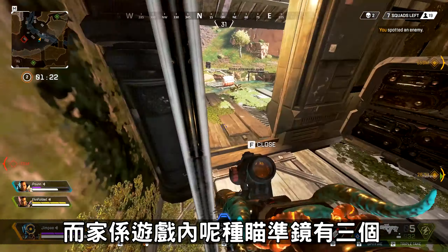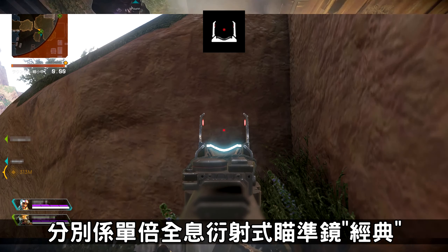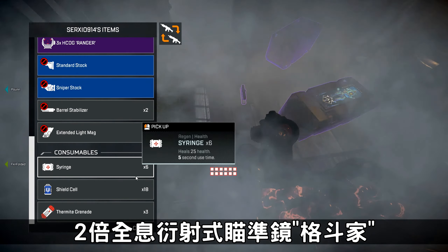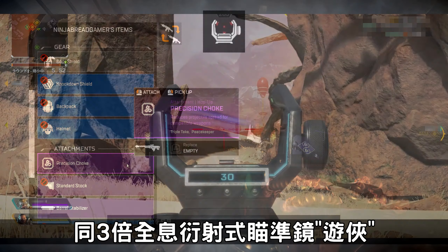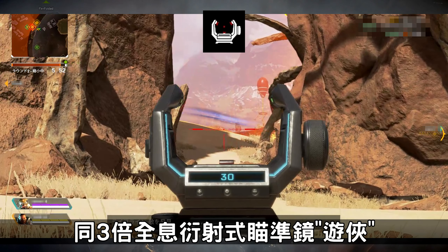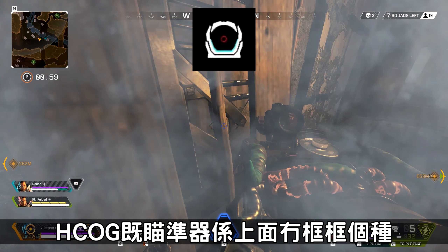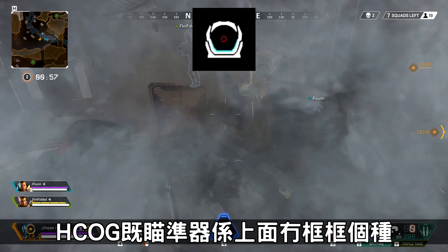In the game, this type of sight has 3 variations. The difference is: 1x holographic sight, 2x holographic sight, and 3x holographic sight. Don't worry about this — the HCOG sight has no border frame.